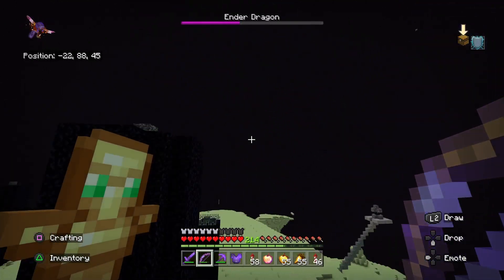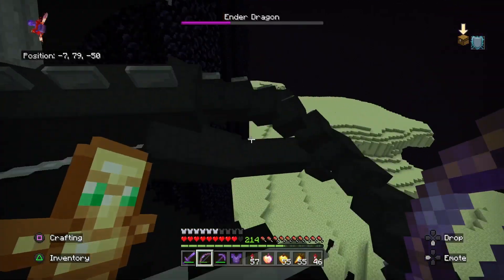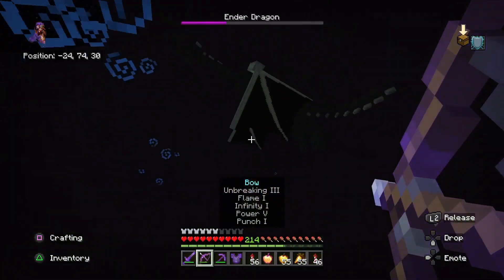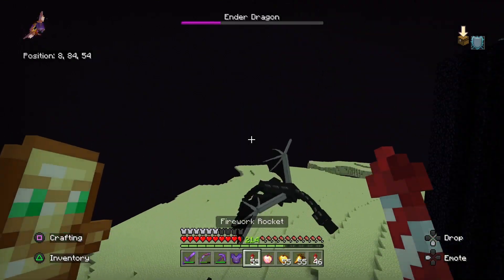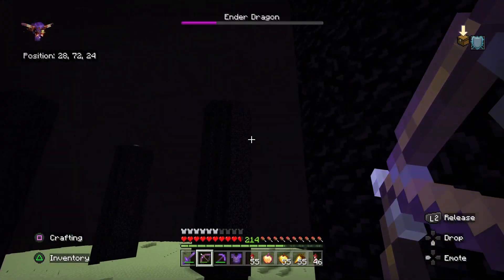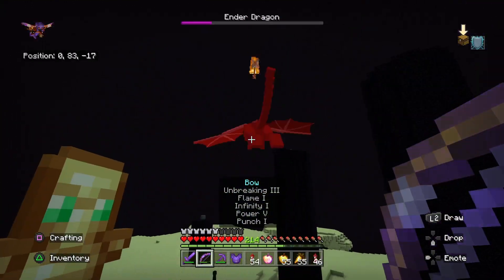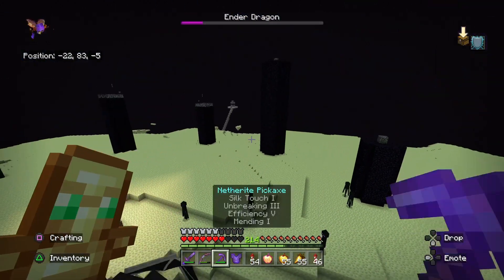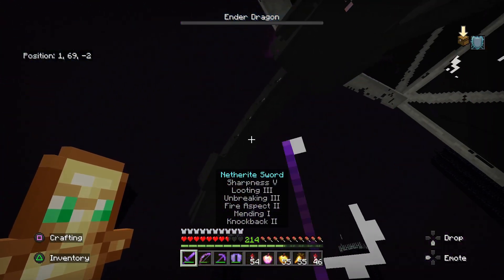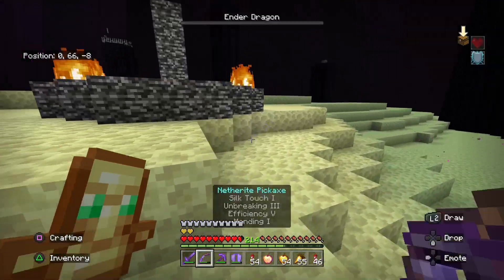He keeps switching angles so much — stay still, just stay still and let me finish this. He's already about a third of his life bar left. I'll land and take a little bit of damage for that shot. Come on, just perch already so I can finish you off. So now we're just gonna put on our armor, jump back up here and finish him off — easy, nice and painless. That's right, I'm an expert Minecrafter. Just kidding.